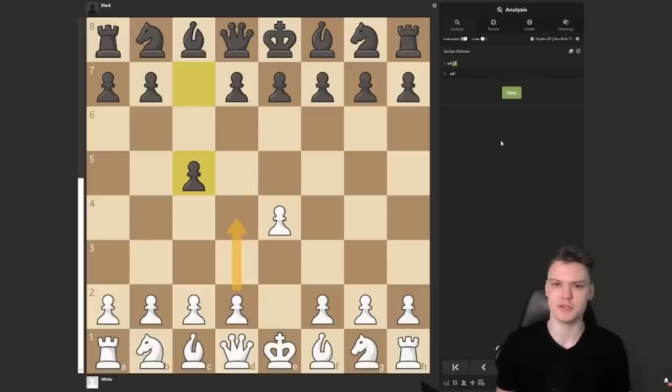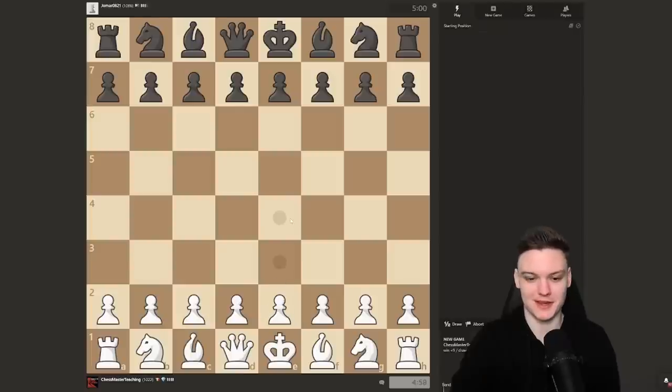For educational purposes I'm going to be playing three games against lower-rated players, trying to highlight my thinking process as an international master, showcasing some of the main ways to exploit their super common mistakes. Enough with the nonsense — let's dive right into the action. Getting another white game, so I'm going to be sticking with the King's pawn, and we do get another Sicilian.